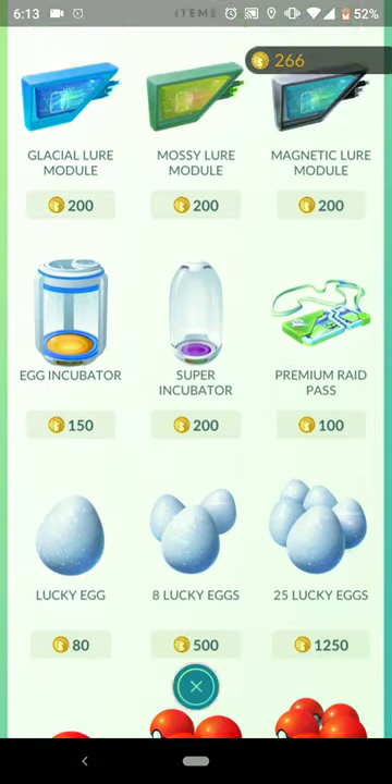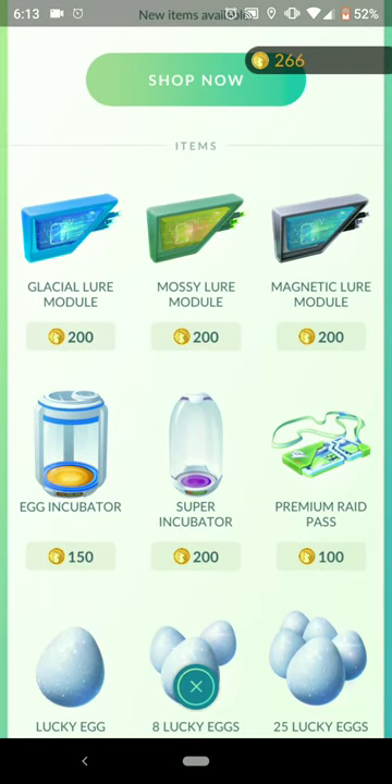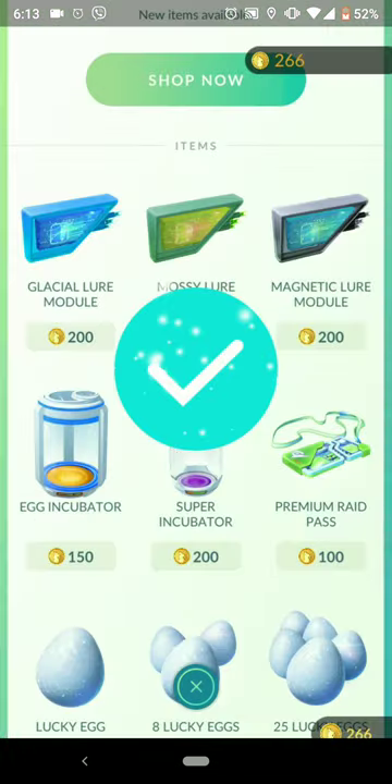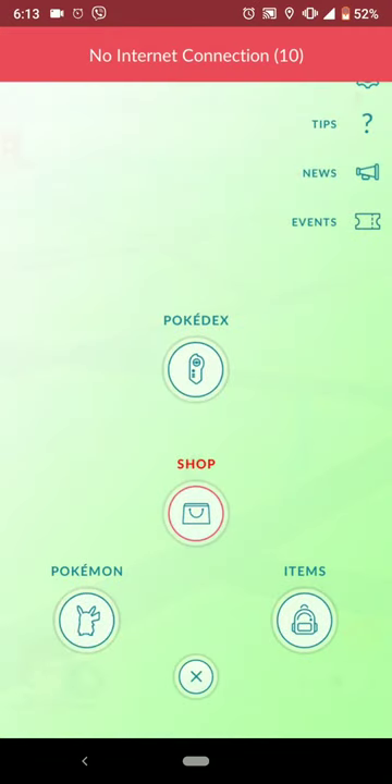We are going to get a Magnetic Lure Module. So we have Glacial Lure for Glaceon, Mossy Lure for Leafeon, and Magnetic Lure for Magneton/Magnezone and Nosepass/Probopass. A Magnetic Lure Module attracts more Pokémon than usual for 30 minutes and can also cause evolution. In exchange for 200 coins, we got a Magnetic Lure Module.